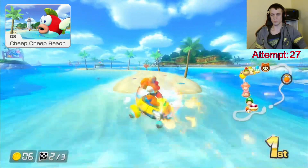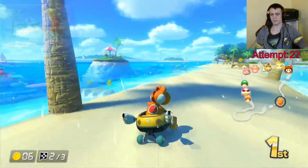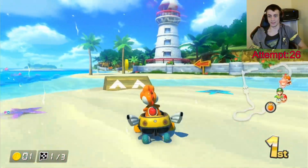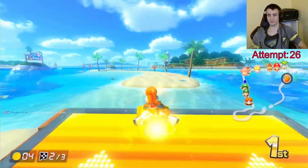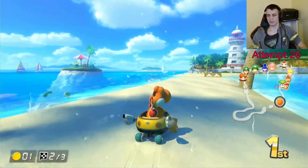Cheep Cheep Beach is mainly a bumpy drive over the sand, but you can also drive through shallow water. I highly recommend avoiding the deep blue sea, though. In a nice change of pace, you can safely perform tricks off all of the ramps. However, you should always be aware of tree and crab locations, as racing in 200cc will make last-second avoidance tricky and possibly time-consuming.